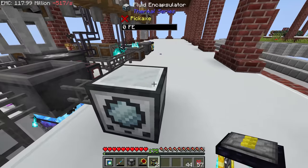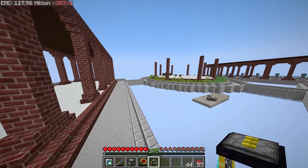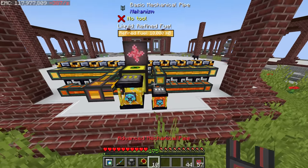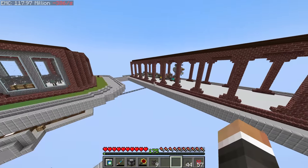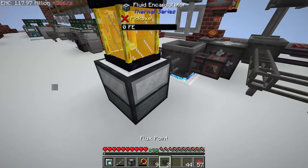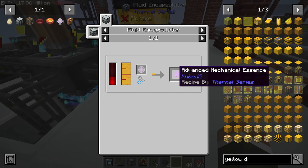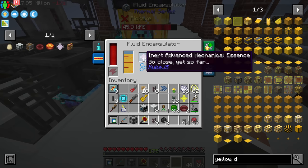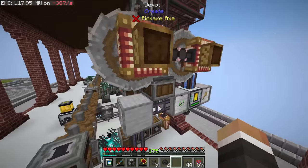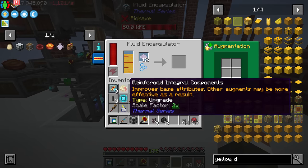The other ender tank goes right about here, connected with mechanical pipes up and across — that fills it with refined fuel, which then makes its way down into the fluid encapsulator. Thankfully, Isaac of the past requested a ton of flux points, so we can get this online. This is going to process those inert advanced mechanical essences into advanced mechanical essence — it takes 400,000 Redstone Flux to make that happen, which is a little insane and makes me glad I invested in those flux linkage amplifiers.